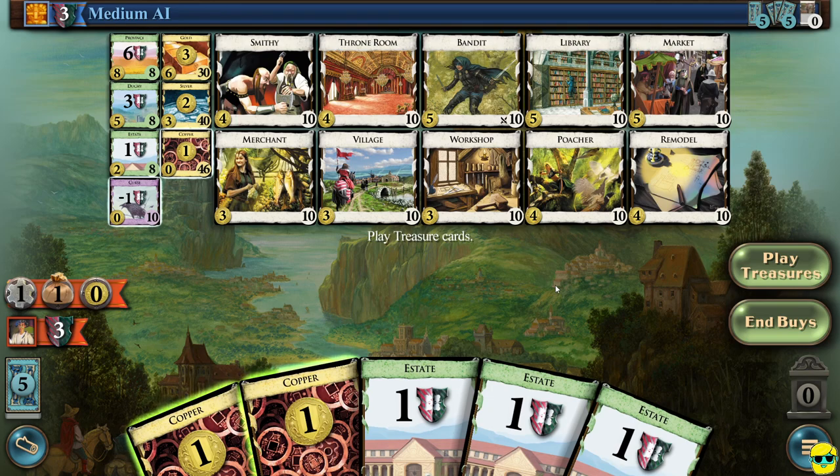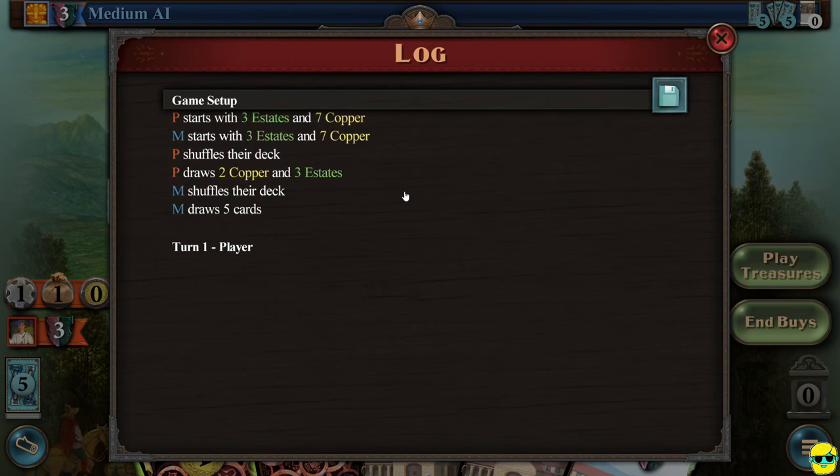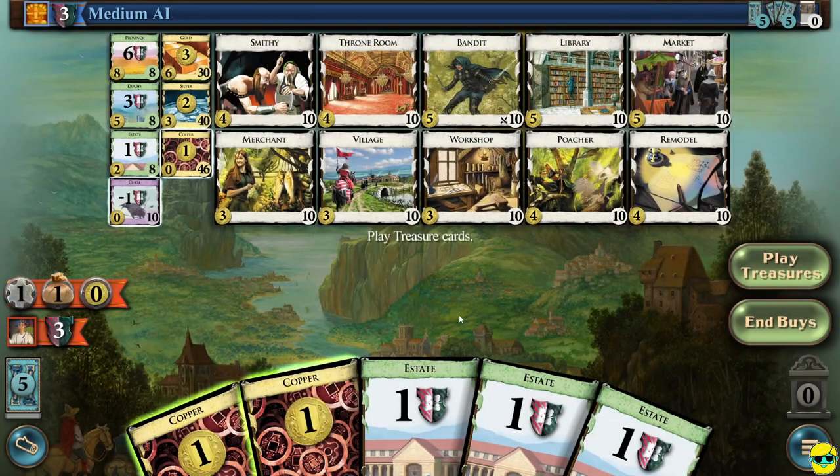We are playing against the medium AI and we apparently get to go first. I'll look at the log just to verify that. Yep, so we're going first and we only have two money. If I look in the supply pile, there is nothing to buy with two copper — nothing. The only thing I could buy would be an estate, a curse, or a copper, and these are terrible. So I'm not going to buy any of these right now. Estates are only something you want to purchase at the very end of the game.